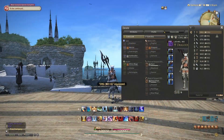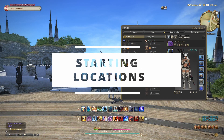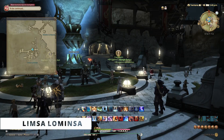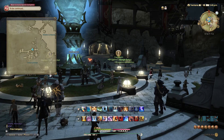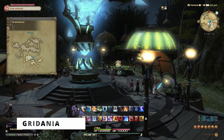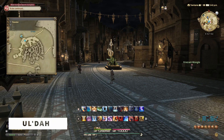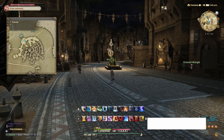Here is some quick information about your three starting locations. We have the nautical coastal pirate haven that is Limsa Lominsa in La Noscea. Deep in the forest of the Black Shroud we have the nature's bounty that is Gridania. And in the dusty sandy plains of Thanalan we have the City of Gold, Ul'dah.